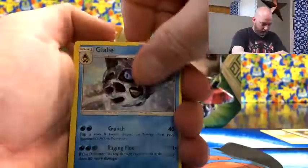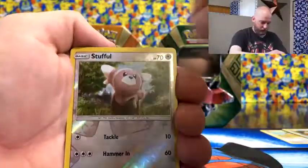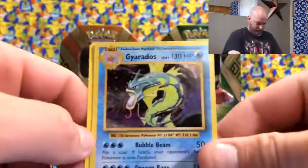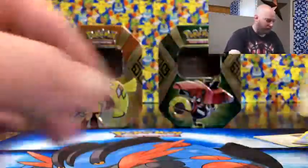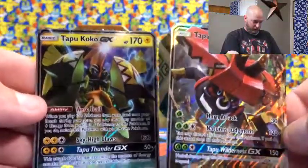Lilligant, Watchog, Weepinbell, Sandile, Litleo, Murkrow, Snorunt, Patrat, Gligar, reverse Stufful. Alright, not much out of those two tins. Basically: the Rayquaza, I've seen enough of; the Gyarados hollow; and that secret rare Duoduo if you want to count it. Basically what you're getting out of these tins are those two GX cards — I'll probably see a lot of those in play right now. Pretty good cards.